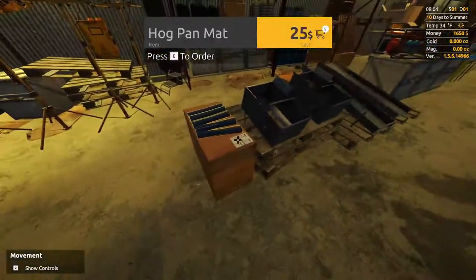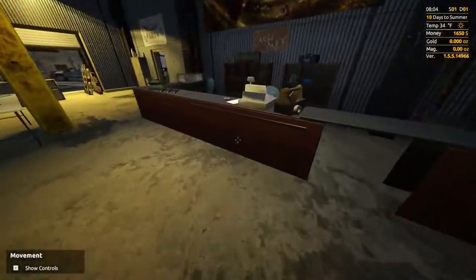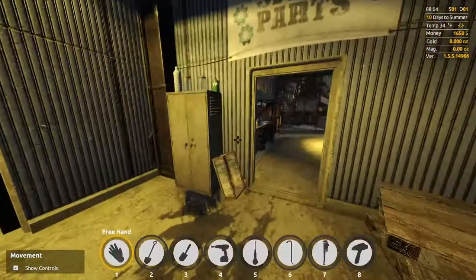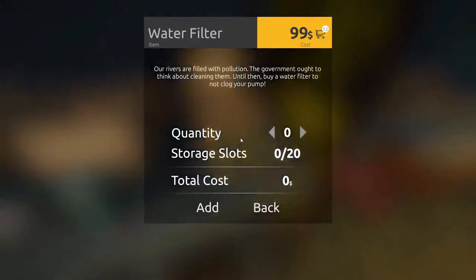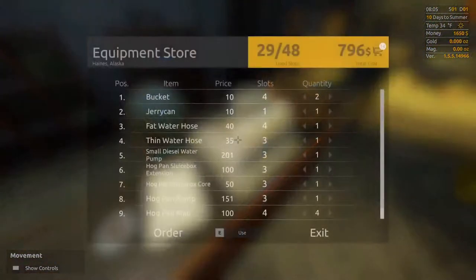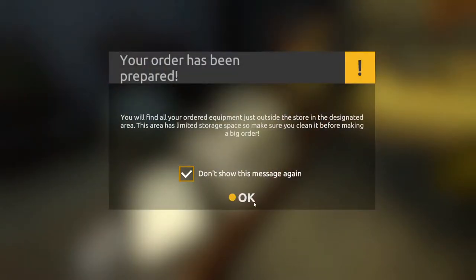One of those, and we need four miner spots — a hog pan mat, four of those. Wait a minute — we've got something very important to protect the pump. We need the water filter, which is right here for $99. What this does is it filters the water coming into the hose, keeps dirt and debris out, which will help your water pump last longer.